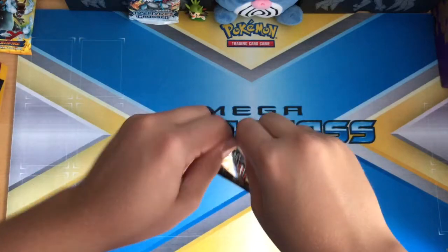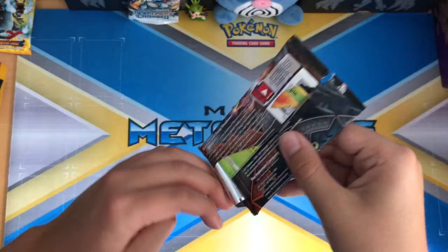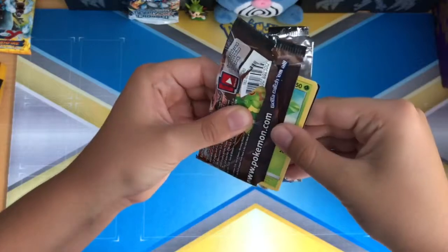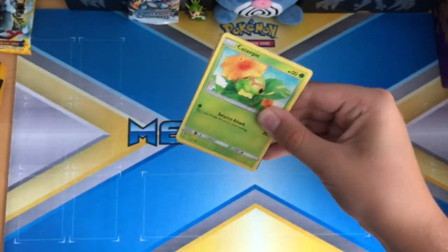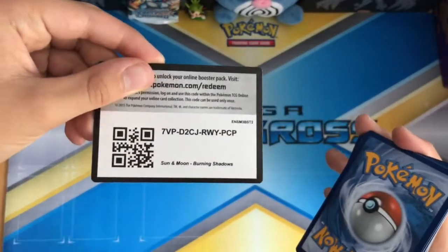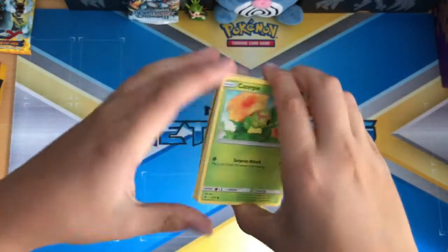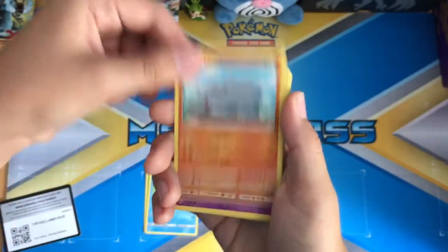Alright, let's open it. I don't know which way is gonna reveal the code, so I'm just gonna open it this way. There you guys go — there's a code: 1-2-3-4-1-2. We probably most likely won't get anything from this.